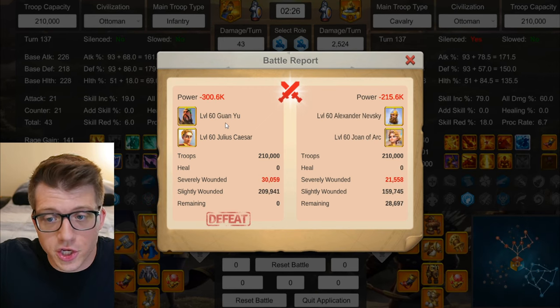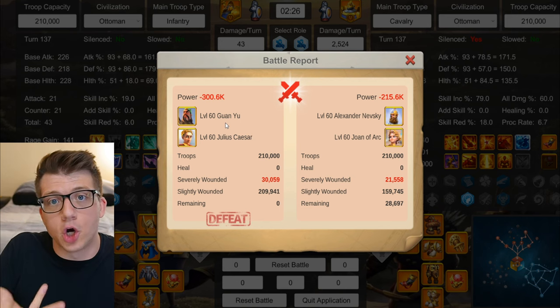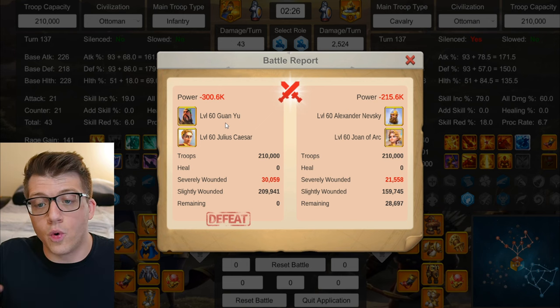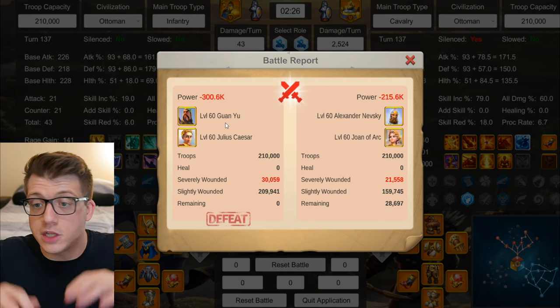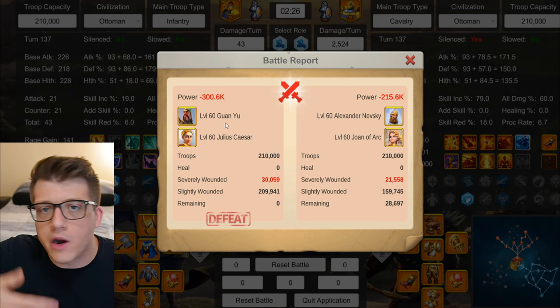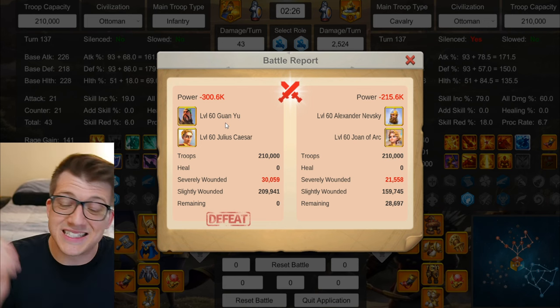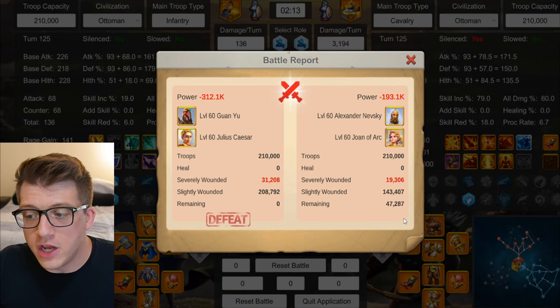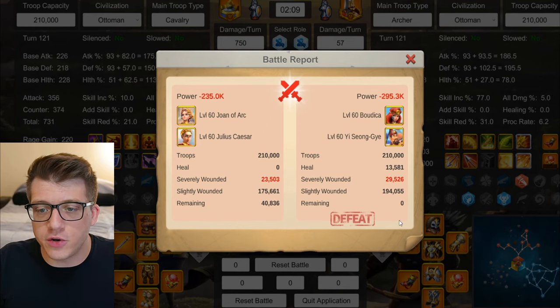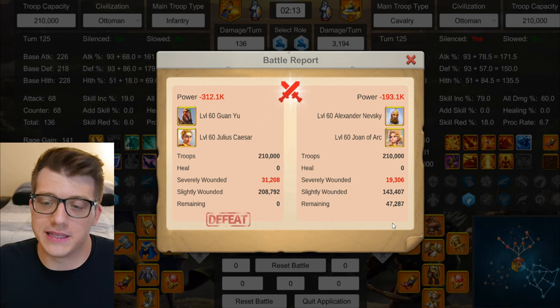I moved on to Guan Yu Caesar. Guan Yu is a common and popular open-field infantry commander, and I figured infantry would counter cavalry here. But it wasn't the case - 28k left for Nevsky Joan on the first test, 47k left on the second. Guan Yu should literally be countering cavalry and he's not able to do it, so I gave up on that pairing.